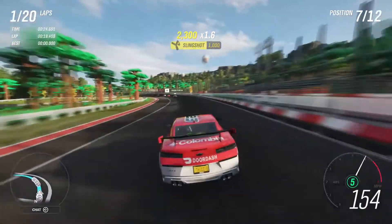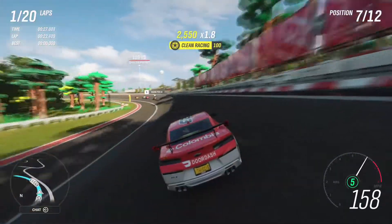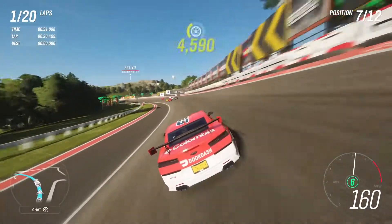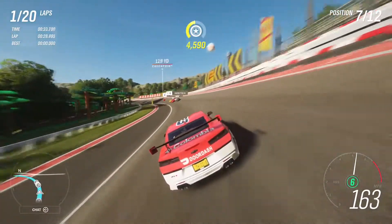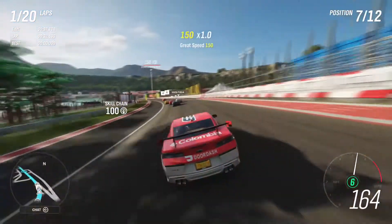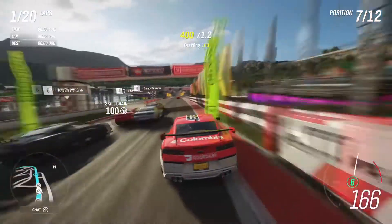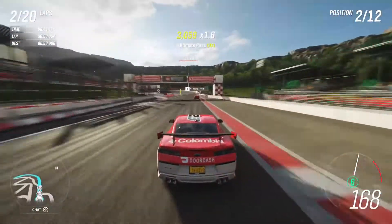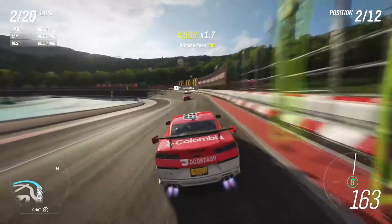I wish the cool DoorDash logo could be seen, but this Camaro doesn't let you change that. That pack has gone off to a crazy start, but they're probably just going to brake again. Why do they keep doing it? They're so slow on that corner. We went from seventh to second in one lap — we probably got to change the difficulty again.